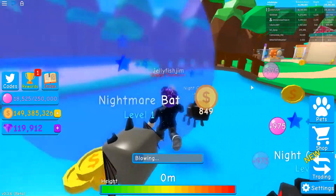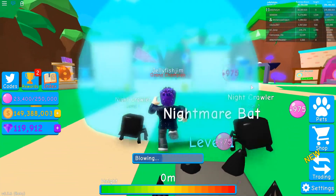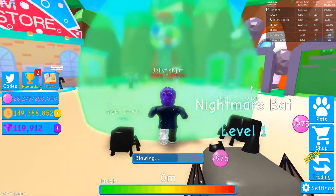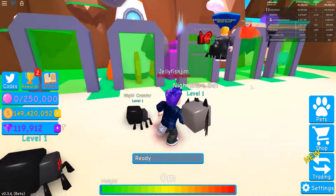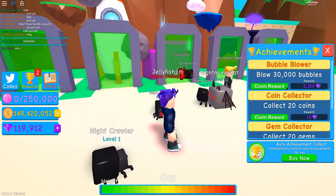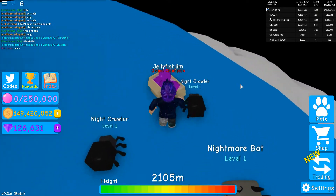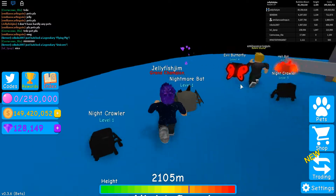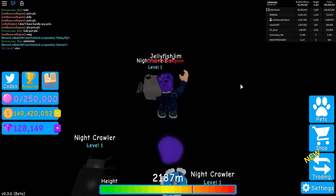Let's keep blowing up our bubblegum balloon, and then we'll head over to the sell thing when our bubble is full — kaboom, pop! And that gives me some money. As you get to a higher level, you can travel to certain islands and find these box gems which give you 1.5k each, and you can also jump up onto islands which have gems you can collect.